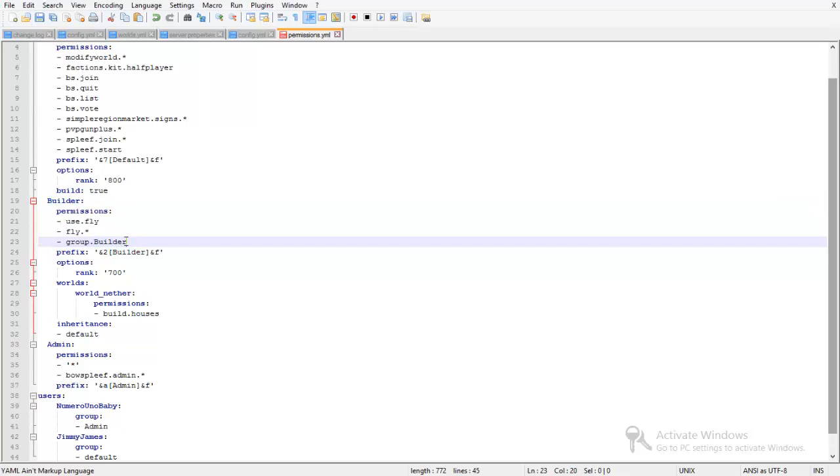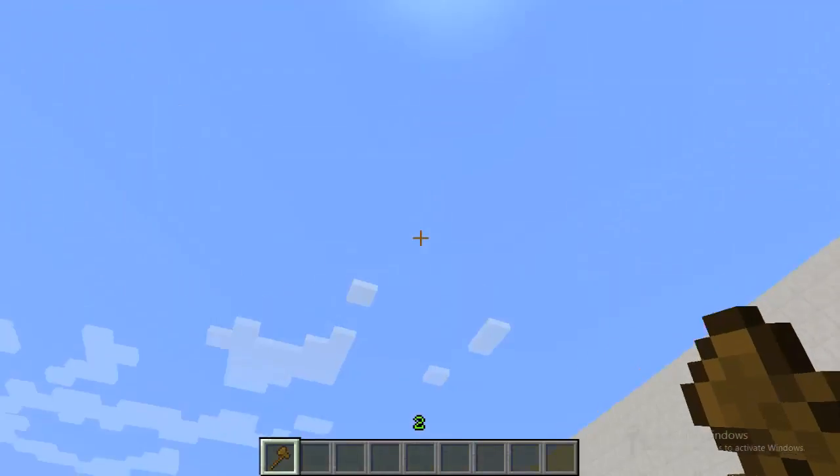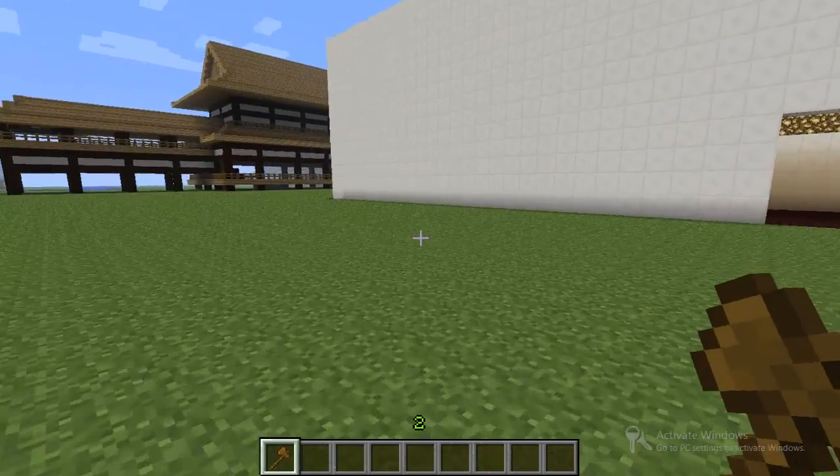But this ending part will not be the same unless your group name is Builder. So go to whatever group name you have. As you can see, I just got pretty technical there, but that is the basics of WorldGuard.